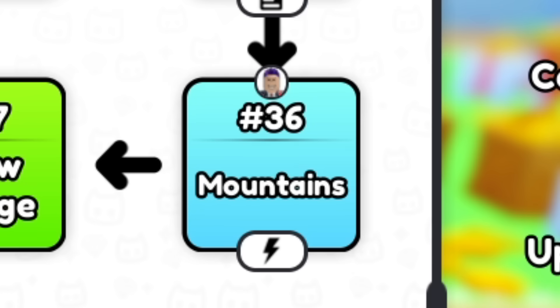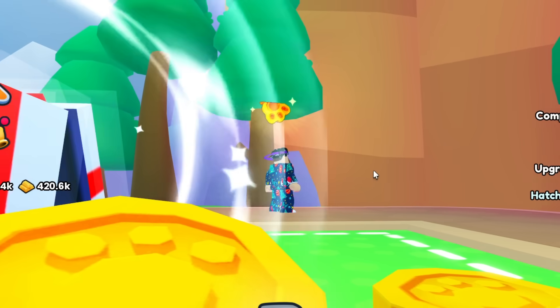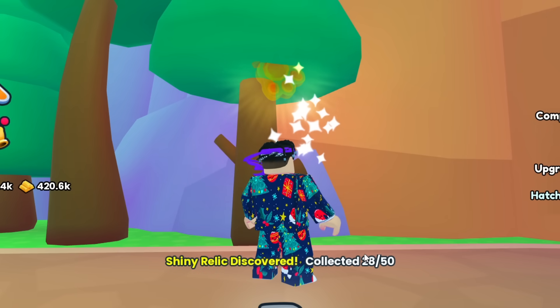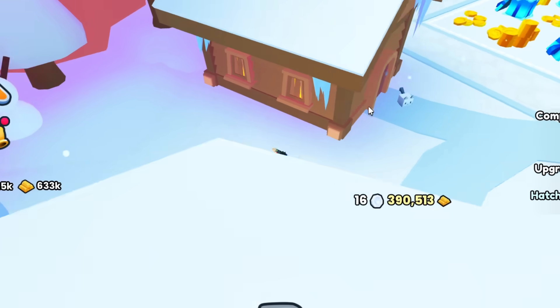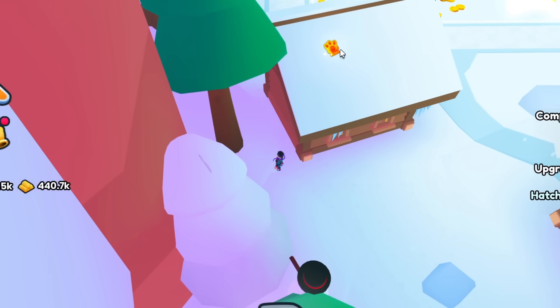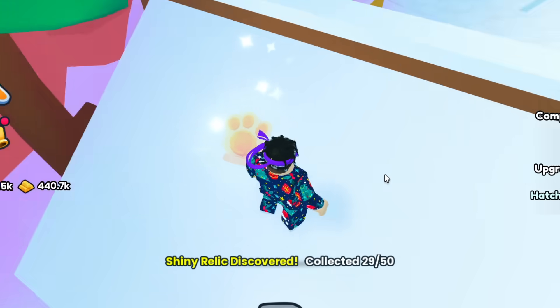At teleport number 36 at the Mountains, there is right under this tree — hanging like an apple — a paw print right in the tree. That'll be number 28. Teleporter number 37, the Snow Village. Right above this house on the roof there is a paw print, or a shiny relic — sorry. Let me try and collect that. Although I'm on the roof — that will be number 29.